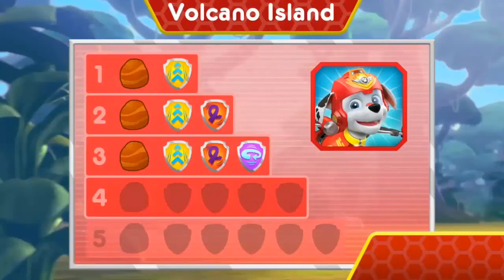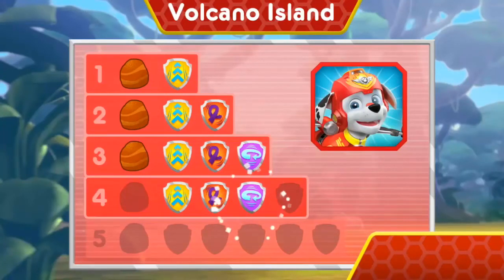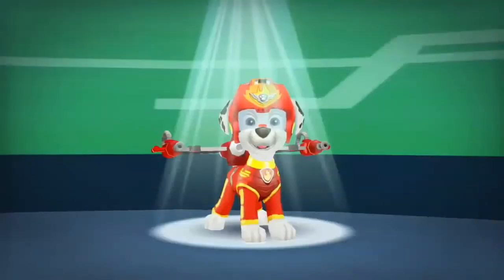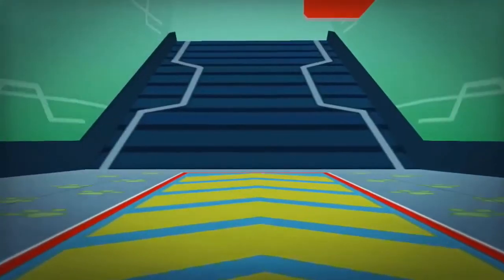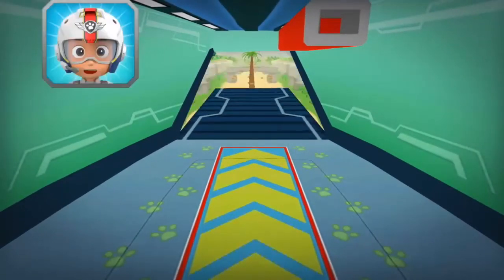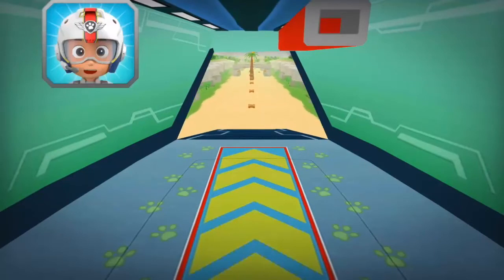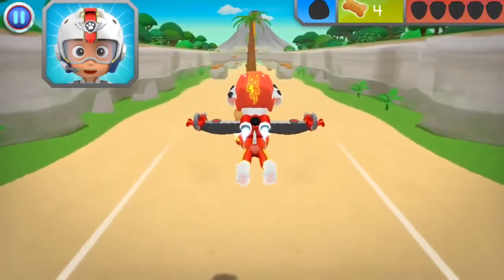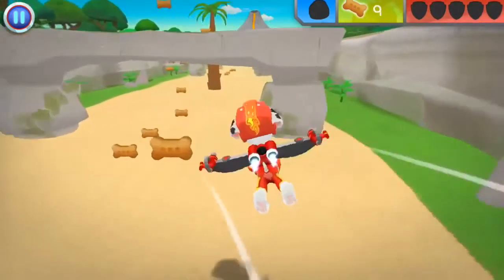Wow! You earned new badges! Woohoo! We found the speed boost! All right! We collected the loop-de-loop! Way to go! We found 360 spin! All right! We collected the barrel roll! You found the rock! You've unlocked the next level! I'm fired up! All right! Let's test those flight skills, pups! Rubble needs another rock to stop the lava flow from reaching the rest of the island! When you see a rock, fly towards it to collect it! Ready for a woof, woof rescue!